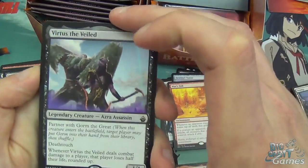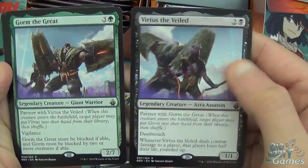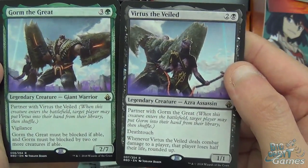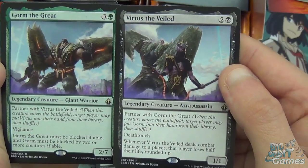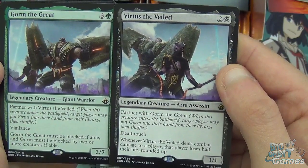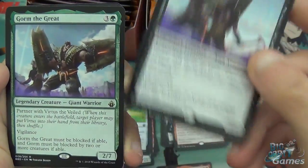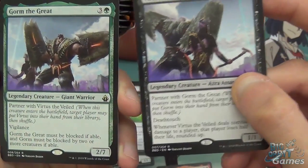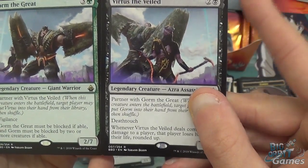Zombie, Swamp, and Virtus the Veiled — partners with Gorm the Great, green-black. Virtus is a three-mana legendary assassin, 1/1. When he enters, you can search for Gorm, and when Gorm enters you can search for Virtus. Virtus has death touch, and whenever Virtus deals combat damage to a player, that player loses half their life rounded up. Gorm has vigilance, is a 2/7, must be blocked if able, and must be blocked by two or more creatures if able.